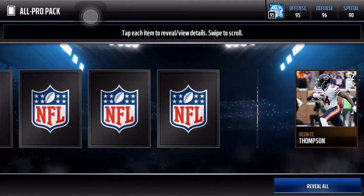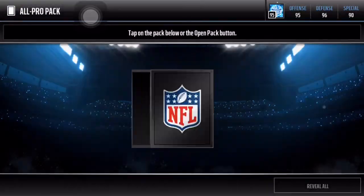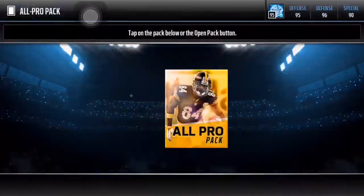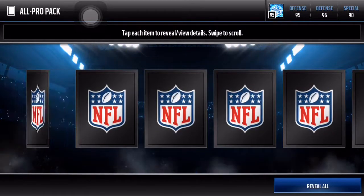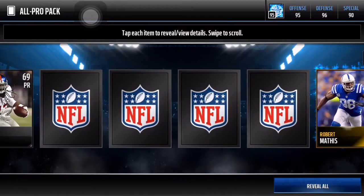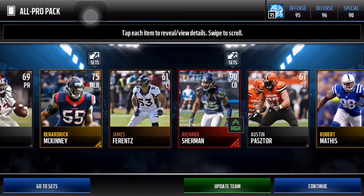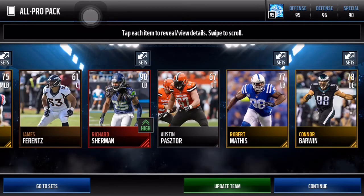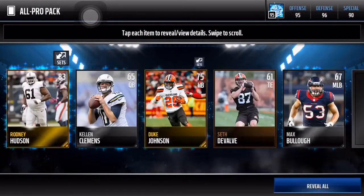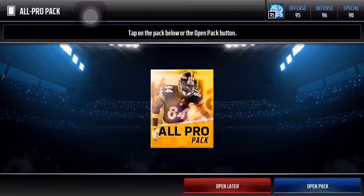84 DJ Alexander, and that'll do it for a gold - five All-Pro packs to go. We get an 81 there, four left. 90 Richard Sherman - let's go! Our third elite, 90 overall Richard Sherman, that's sick, this luck is insane. Let's go baby - 83 Rodney Hudson, and that leaves us with two All-Pro packs to go.